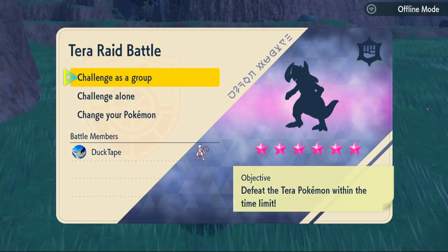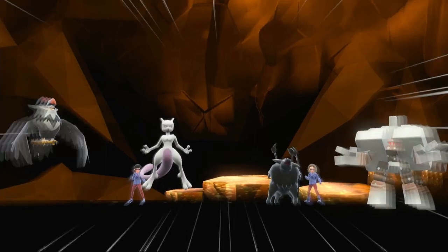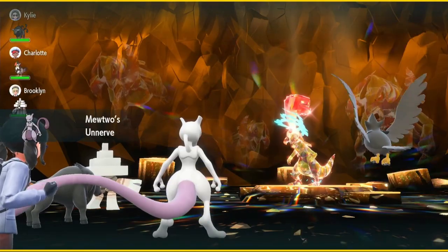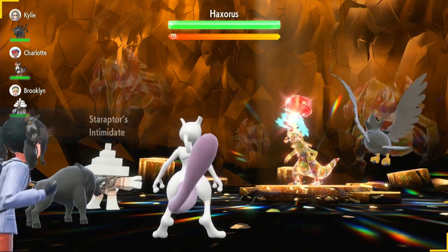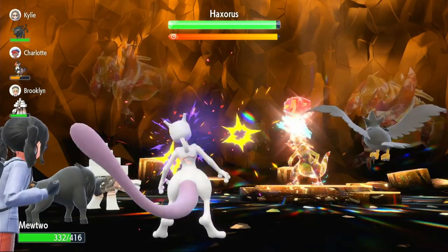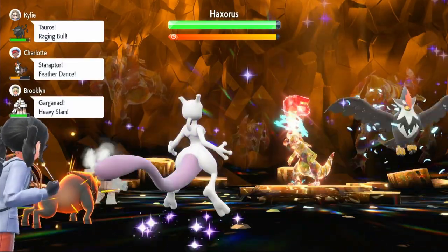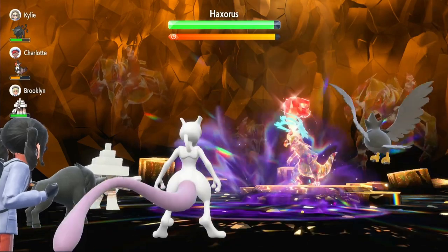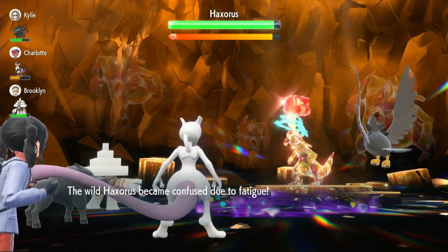Oh, we have a real challenge here — the very high Attack Haxorus. Fighting-type five-star. Let's see how it goes. He has Hax in his name so he's probably going to give me a bit of trouble. We do have two Pokémon with Intimidate in the lobby though, which is amazing. Everyone's too nervous to eat berries. We start off with Nasty Plot — he hits us with Outrage. I'm glad he didn't use Crunch. Second turn: Psychic Terrain, unlike last time.